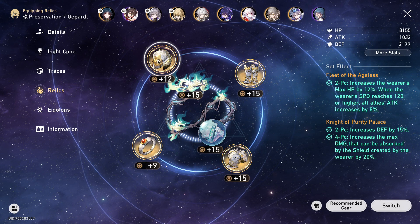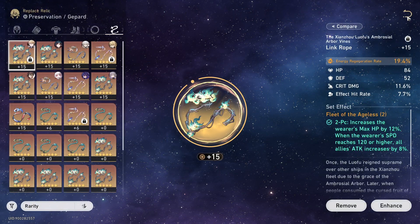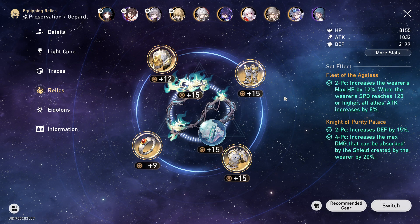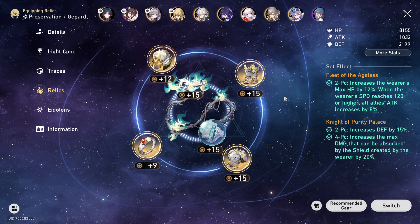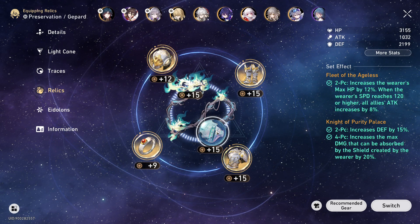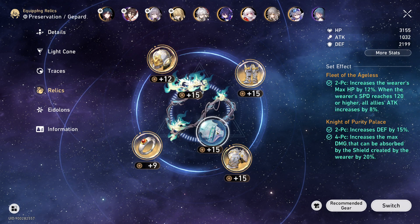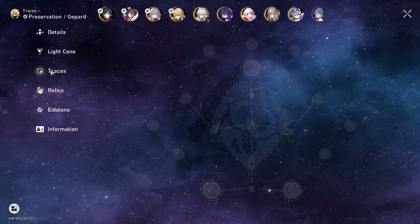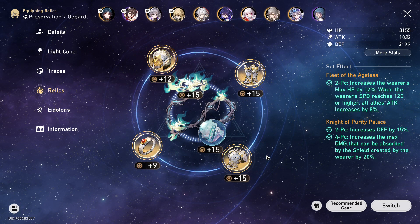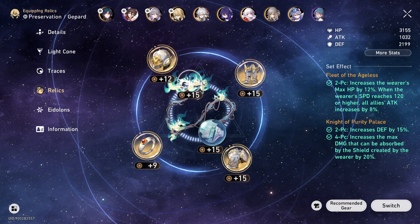For the relics, you'll definitely want to go four-piece Knight of Purity Palace — that is the best in slot. Belobog of the Architects is not recommended because its shield is not as potent even when compared with Fleet of the Ageless equipped. Especially with the Ape in MOC 08, the Ape can deplete the shield instantly regardless of level 10 ultimate and the highest defense you can stack on your rope, sphere, and body. So Belobog of the Architects is not the way to go currently.